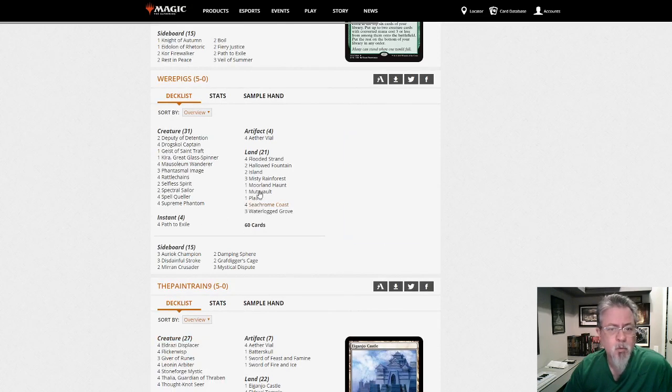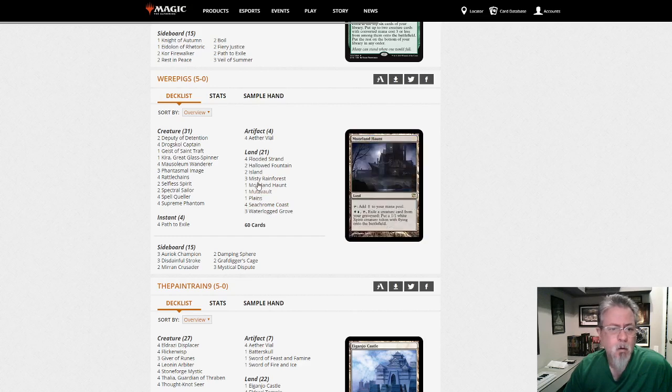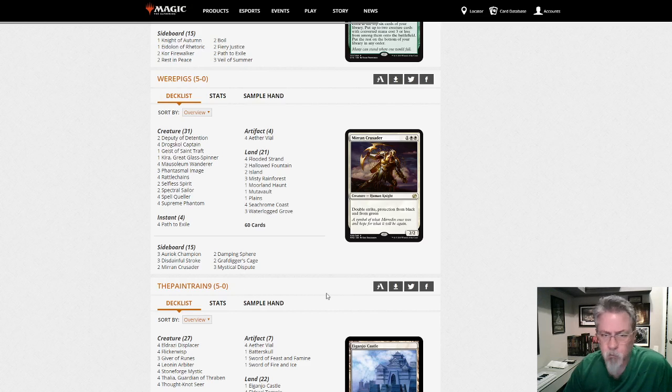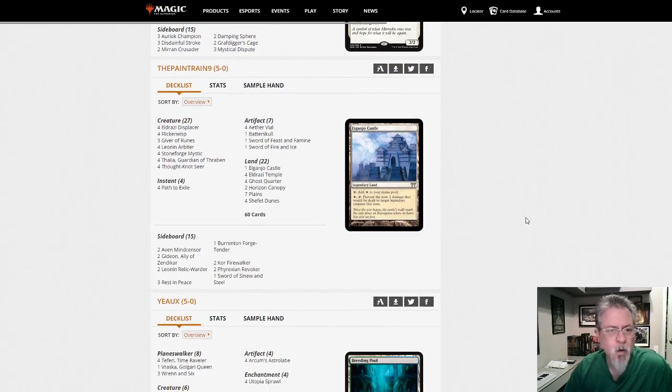Werepigs with a Spirits deck — this one is Blue-White. Kira, Geist, all the favorite Spirits, Path, Aether Vial — relatively streamlined sideboard. If Spirits is your thing it's between Blue-White and Bant, and I think that's more a personal style choice than an actual power choice.